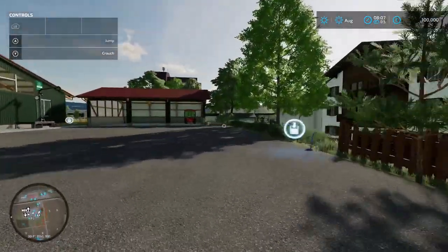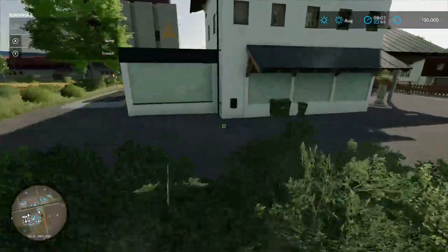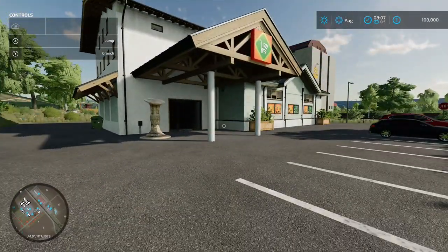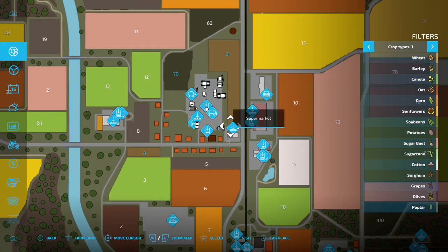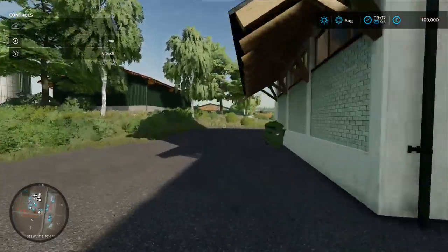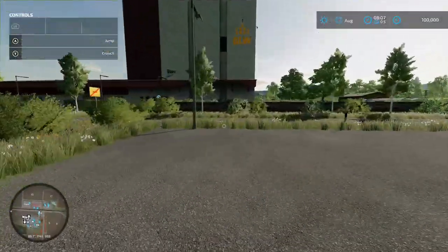Heading out from the farm, the first point next door looks like a sale point - turns out it's a supermarket. Your selling point is right there just down that side.